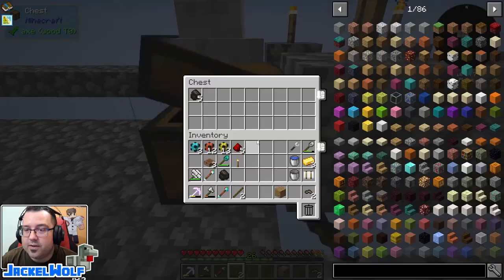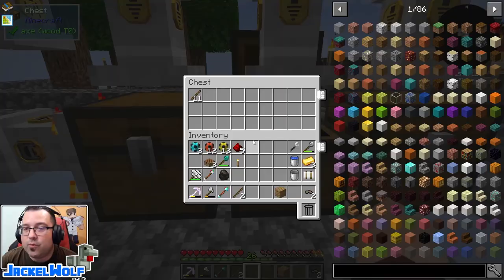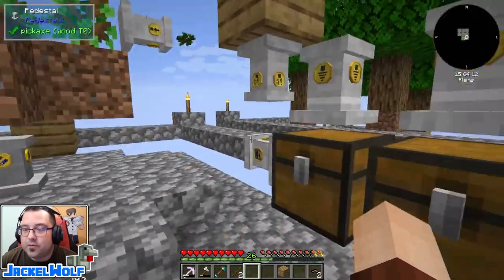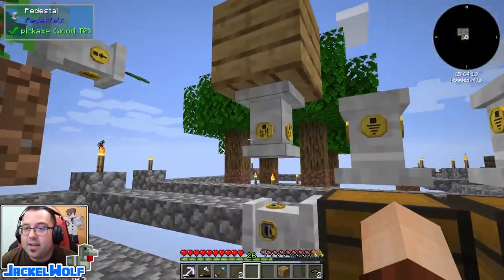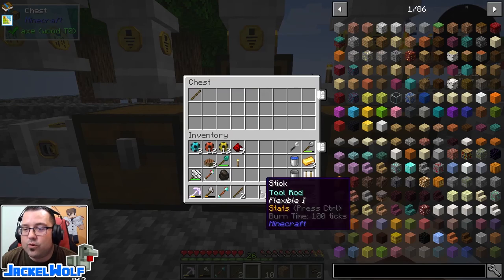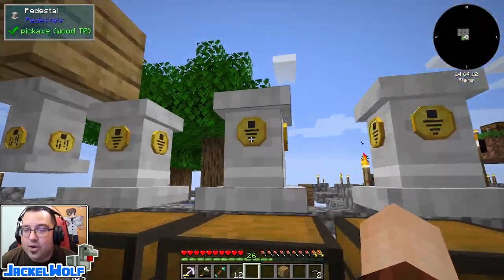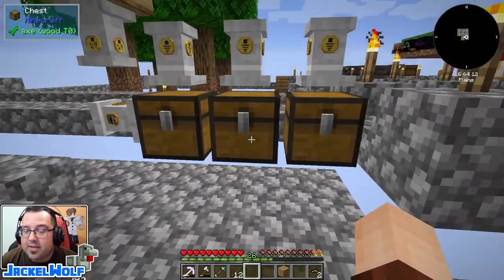We're not 100% automatic yet though — we need a way to get sticks from our sapling drops into this pedestal so they can be dropped onto the furnace. There are a couple of different ways to do it, but there's no reason to keep sticks in storage. The whole point of these sticks is they'll fuel this furnace to make charcoal. Realistically, I just need this to be a regular pedestal with a filter that only accepts sticks.